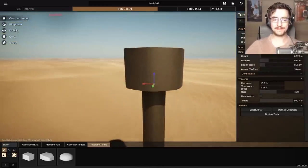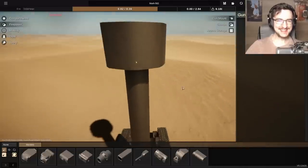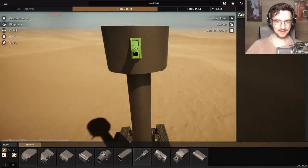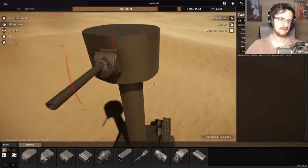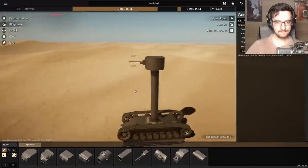So far, so good. Now all we need to do is add a gun — this is the last thing we actually need to do. We're gonna smack one of these on — we'll use the T-34 mantlet. That's what it's called. We're gonna leave that like that. Pretty good.